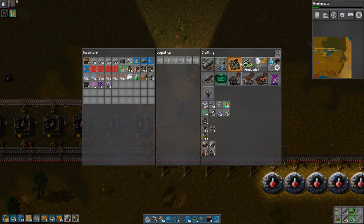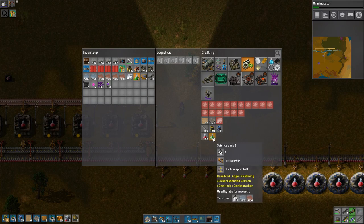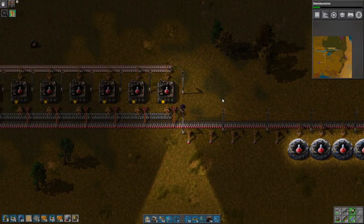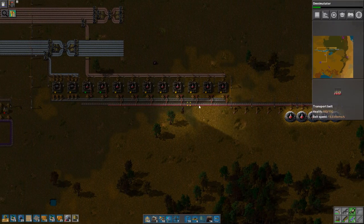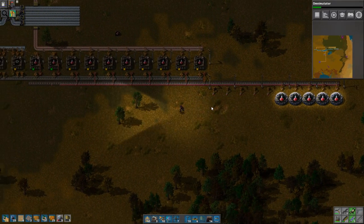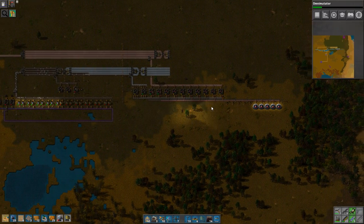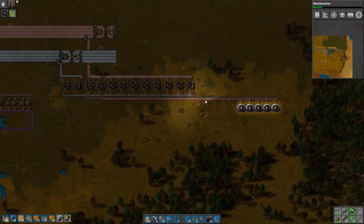So what do I need for green science? Inserters and transport belt. Well, transport belt is gonna be easy with all these gears. I will need more iron though, so it's not gonna be too easy. Never mind.